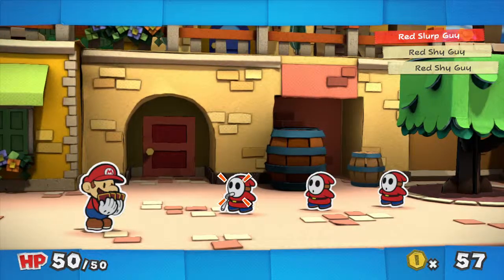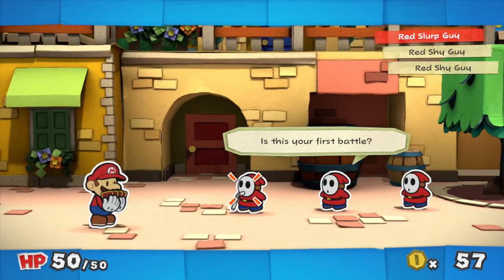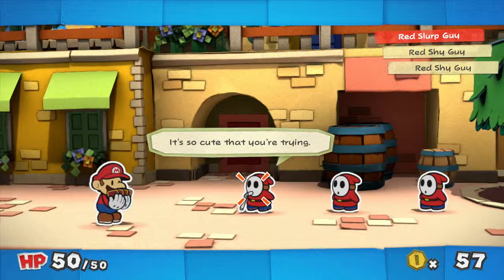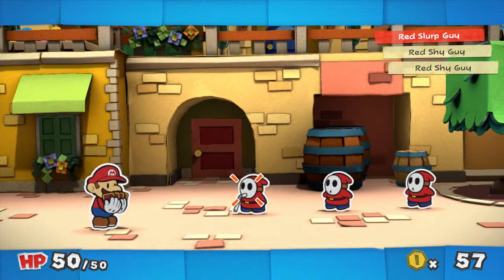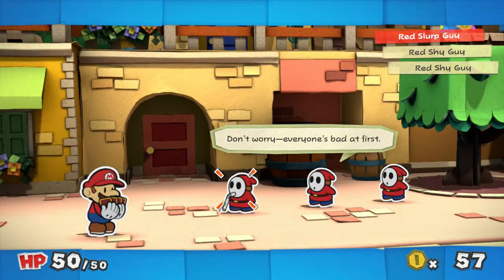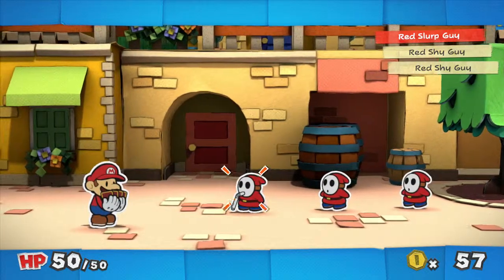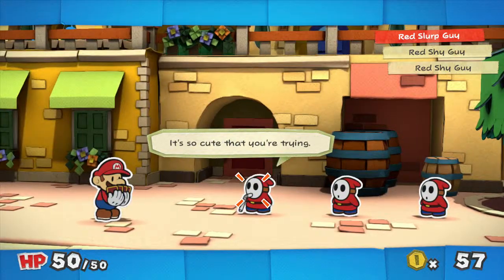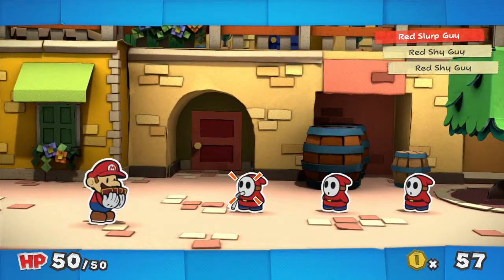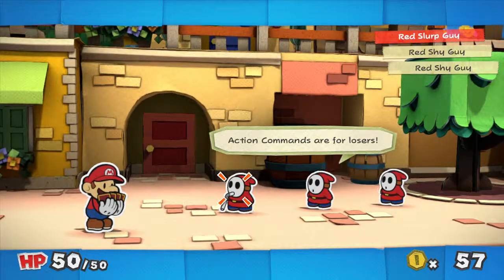Here are all of the cards you got from Toad. They are called battle cards, for obvious reasons. Each one lets you perform an action in battle. The pictures on the cards should give you a general idea. The number of icons on the card shows the number of attacks.